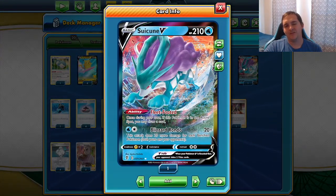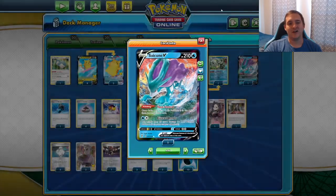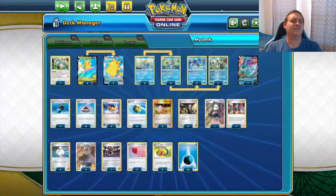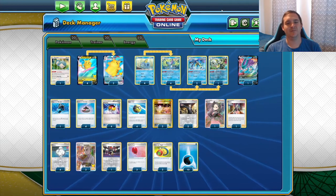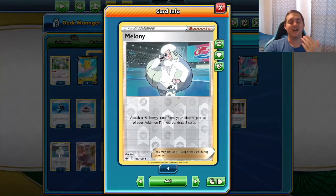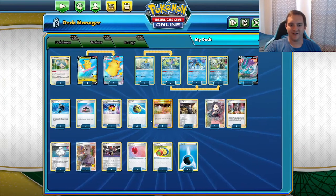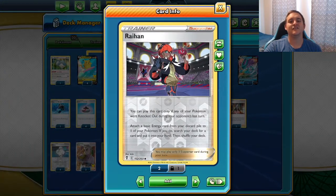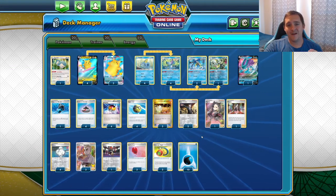To support the deck we have the Inteleon engine. I have one copy of Inteleon - you could probably put two or even three copies in, it's a good attacker and the Fleet-Footed ability lets you draw a card. I also have one copy of Snorlax to help set up the Pikachus in the early game since three energy is a lot. I considered the Frosmoth engine but I liked Inteleon better because I can snipe the bench and spread damage quicker. We also have Melanie to accelerate energy, Raihan, Telescopic Sight, and 10 Water Energies.